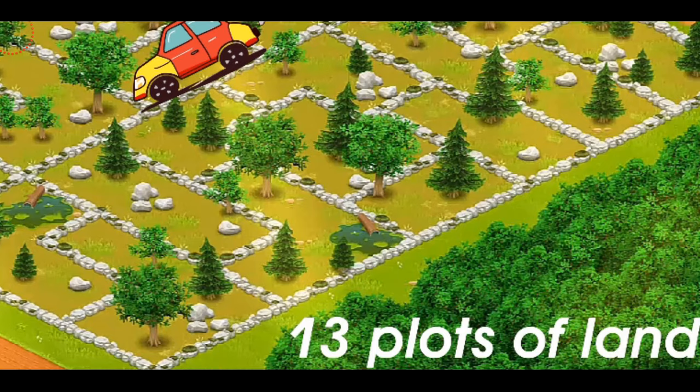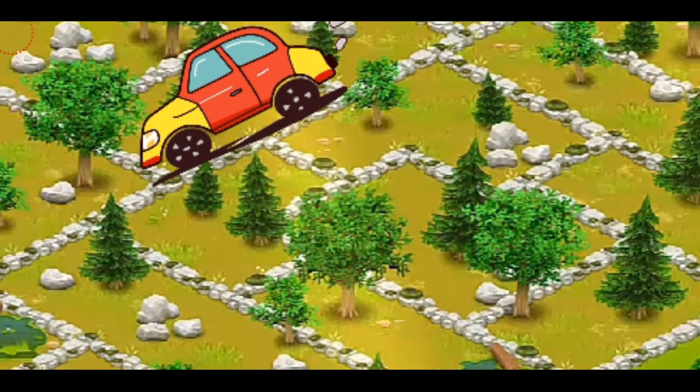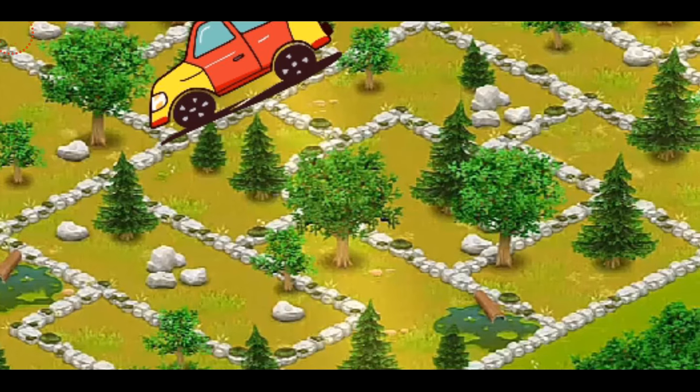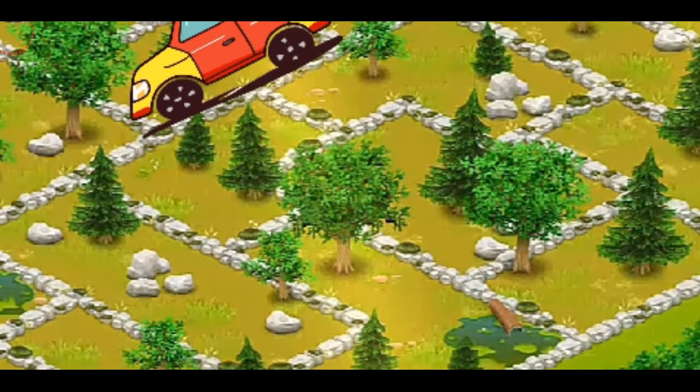Let's have a look at the upcoming land in more detail. This is the upcoming land in Hay Day, and if you count it, that is almost 13 plots of new land coming in the new update. The new land starts from right here where you can see this car — that's just there to indicate the new land. You're not going to be needing any expansion permits to unlock this place; it's just like the normal land with a lot of trees and rocks.